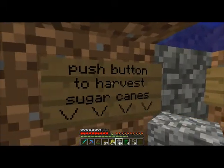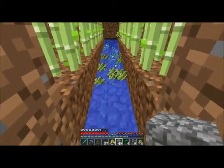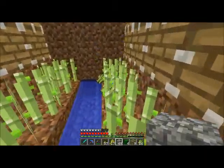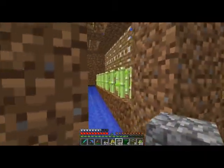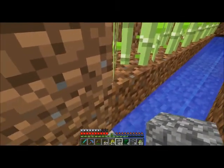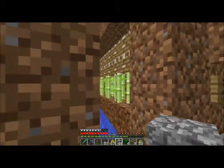The cactus just plops out right here — pretty slick. Sugar cane: press the button to harvest the sugar cane. Occasionally, for some reason, they get trapped back here and I haven't quite figured out how to solve that problem. I've figured out I could run the water on the sugar cane, but then they get stuck. It's not a big deal for this one, but my other sugar cane farm it's a big deal.